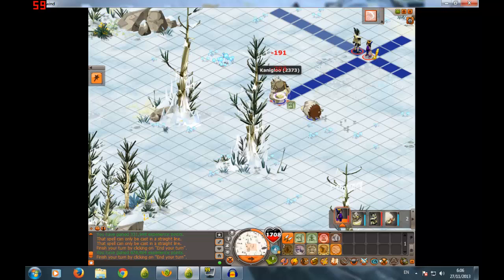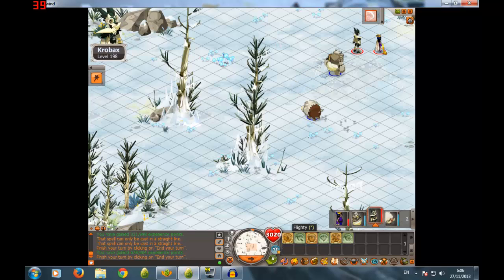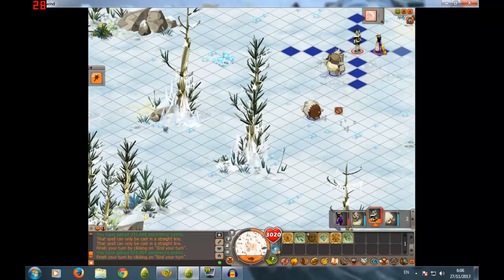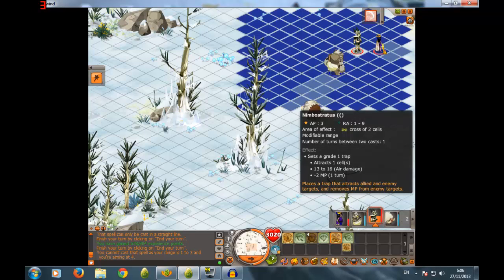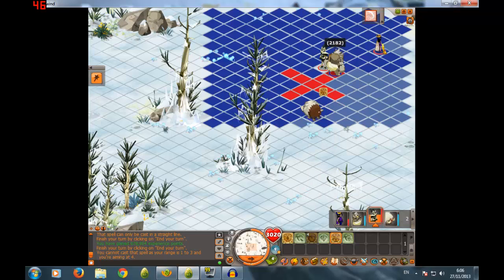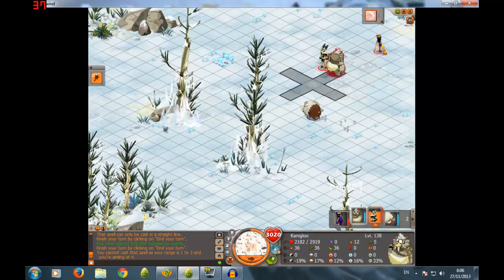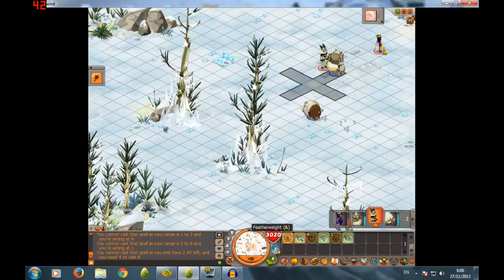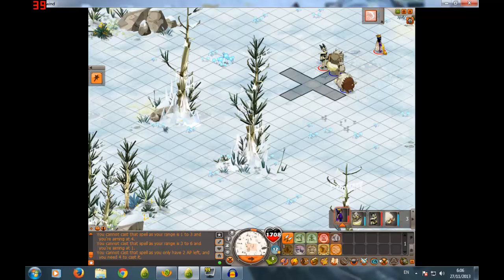I heard they were gonna nerf push back stuff, so... okay. Flighty — increases the MP. Switches position — that could be cool. Oh yeah, it just sets a trap. I forgot about that. Sword point — he's got this. I'll make him activate that glyph thing.